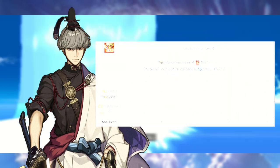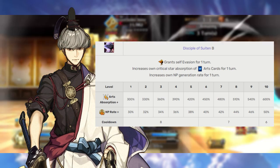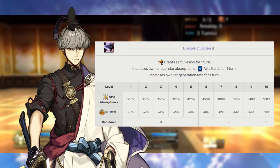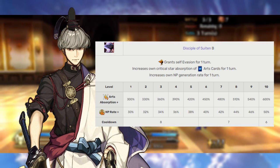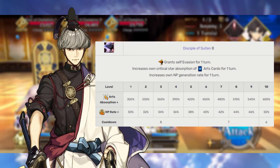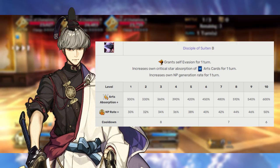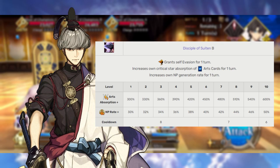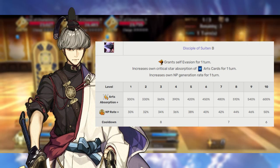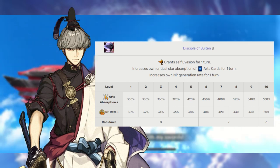One of those skills being Tsui-Ten's Disciple, rank B. This gives Tsuna one turn of Evade, which is the main reason you'll be using this. However, it also comes with a nice added benefit of increasing his Arts Card Star Gather rate for one turn, and pumping up his Noble Phantasm gain by 30-50% on that same turn, similar to Yaku Munanori. The reason I recommend leveling this up second is primarily to reduce the cooldown on that Evade, considering you're primarily going to be bringing Tsuna along to fight a bunch of bosses. But that Noble Phantasm gain bonus is just a nice little bit of extra gravy.